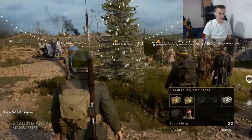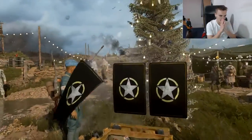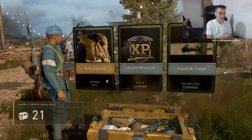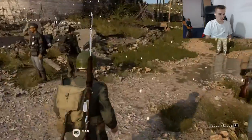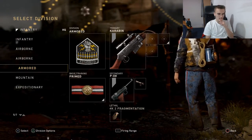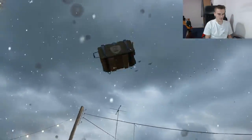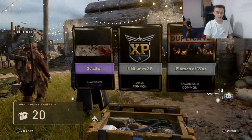We're going to carry on with the supply drop opening, see if we can get any more stuff. We're opening it by the Christmas tree because I'm hoping Santa can give us some good luck. Another epic sea captain — we got the armoured sea captain uniform, and we're going to stick that on. He looks ready to have a good time, ready out at sea. Let's open it around these guys to get some more social score. We got a legendary.